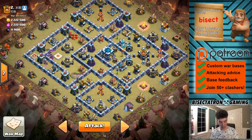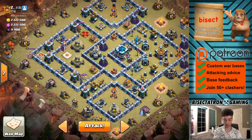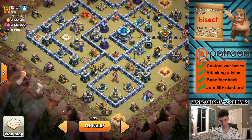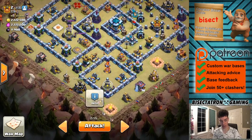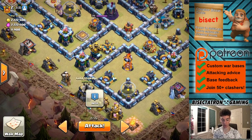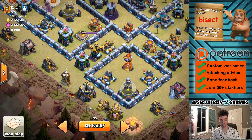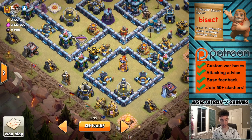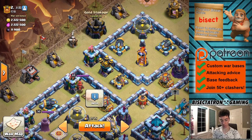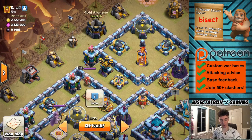Stay safe out there, and this base will not be staying safe. Here's the plan: I am going to drop my ice golem, king, and royal champion right in this area. The idea is to get that air defense down and have my royal champion go in there and get the inferno tower, with the help of maybe a freeze spell at some point. Also the defensive royal champion - just get that little area cleared out. Same thing on the other side - giant and some goblins for that gold storage.